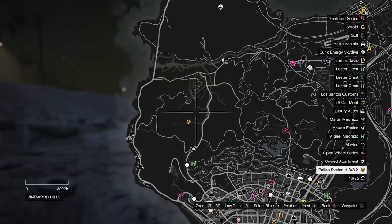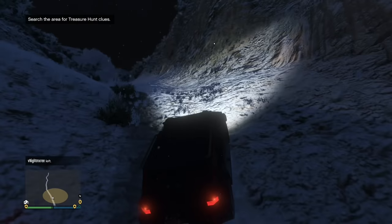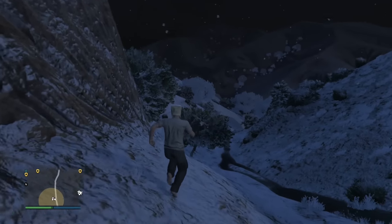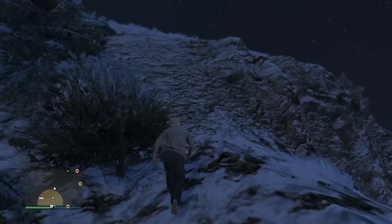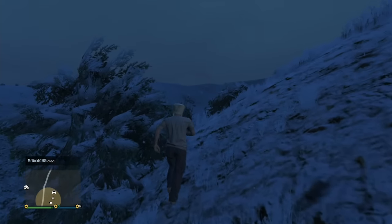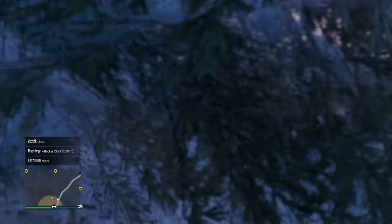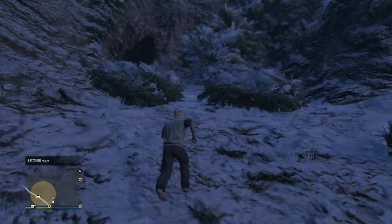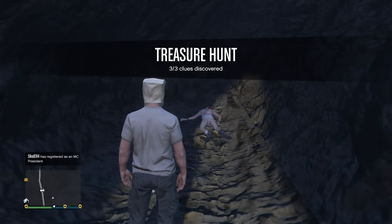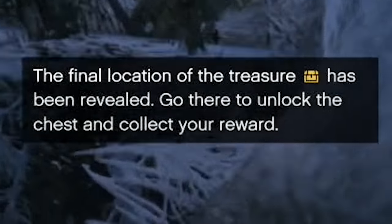I need to investigate one more clue — oh my God, that is so far away. Let's have a hike. I'm into the area and I need to search it. I think it's on top of this mountain. I'm so lost because it's not this way — it's closer to the base of the mountain. I can't listen with all this noise. Then I spotted a cave. Oh my God, there's a cave! A bloody head. Three out of three clues discovered. The final location of the treasure has been revealed — go there to unlock the chest and collect your reward.